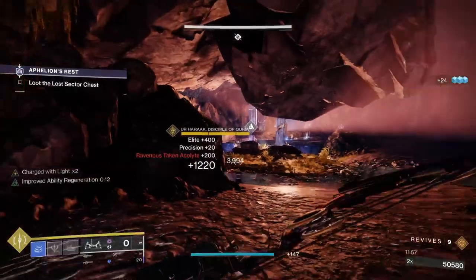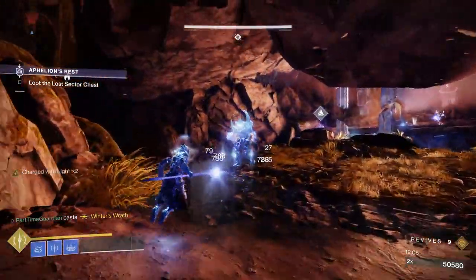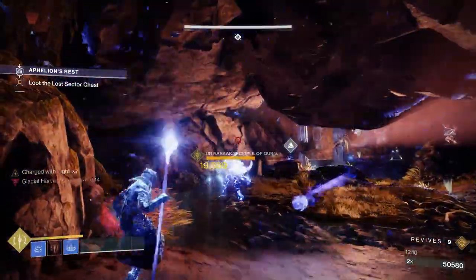On my arms, I use whatever mods I need for champions and elemental shards. This requires stasis armor that will allow you to grab shards and turn them into elemental well abilities. Since you gain a ton of shards by doing pretty much anything in the game with this build, you'll constantly be able to proc elemental well abilities.